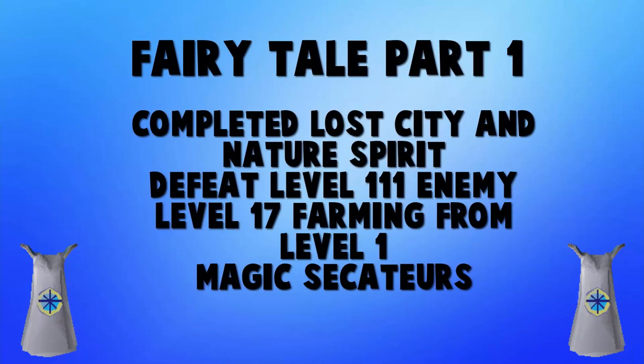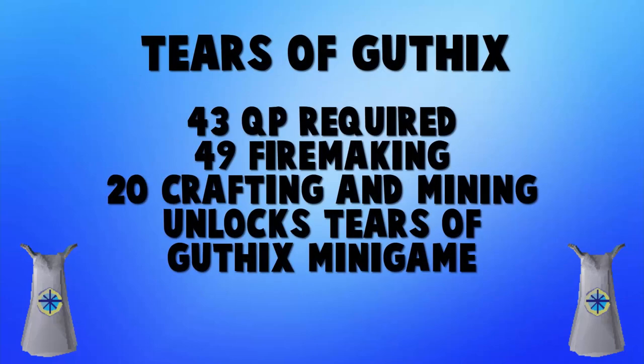Now, about the Fairy Tale quest line: let's talk about Fairy Tale Part 1. It has no skill requirements — you only need Nature Spirit and Lost City completed. Once you complete it, if you haven't trained Farming at all it'll get you straight to level 17 Farming. It also unlocks the Magic Secateurs, which boost yield by 10% when harvesting allotments, herbs, grapevines, and hops — vital for Farming training and a great money maker when farming herbs at higher levels.